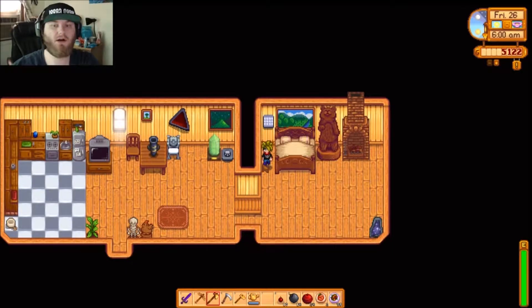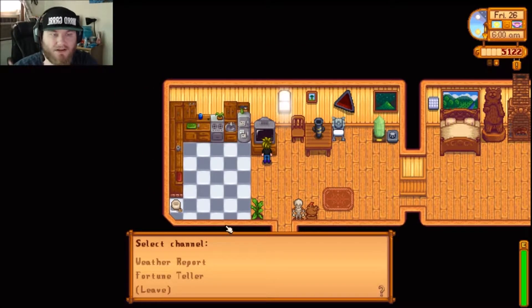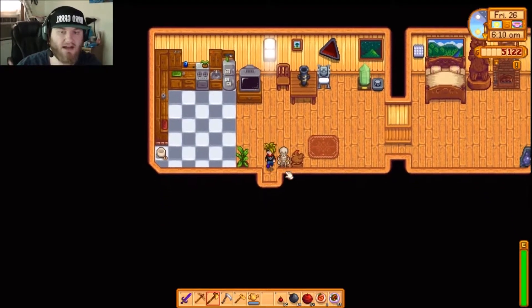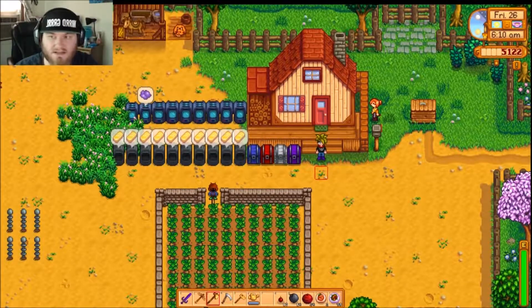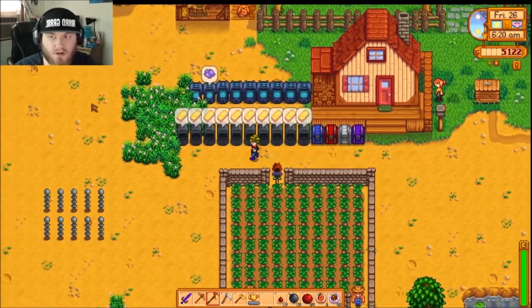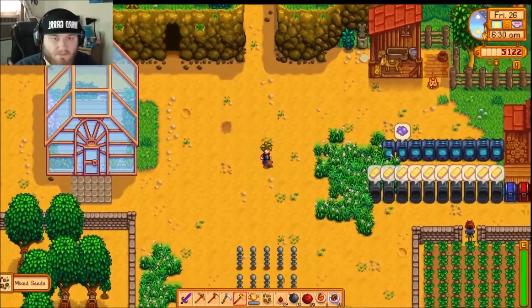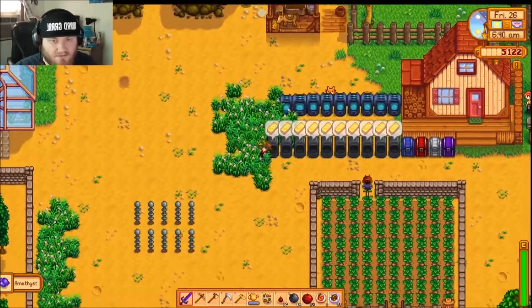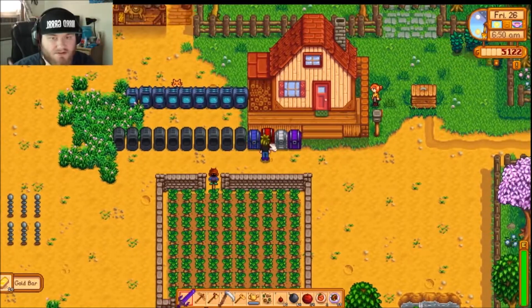Good morning everybody and welcome back for more Stardew Valley. We got our level 10 foraging finally, so I can stop going and getting useless hardwood that I don't need and running around looking for stupid forageable items. The cool thing about this tracker is there's an arrow on the left side of my screen and it points to where the wiggly squigglies are and where forageable items are. I'm super excited for that — it helps a lot when you go to the desert to search for treasures.